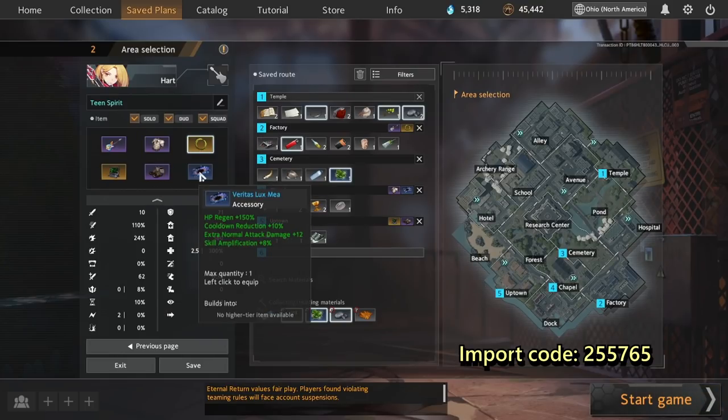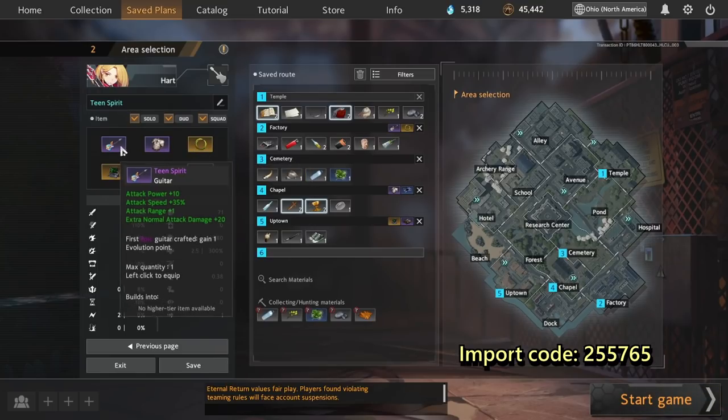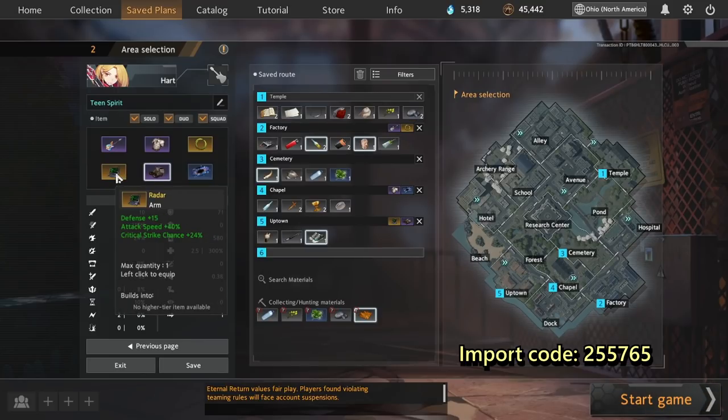The Crusader's Armor, the Laurel Wreath, and the Veritas Lux Mea provide a lot of extra Enad in addition to your Teen Spirit's 20. Your Radar and Feather Boots provide the attack speed so you can apply those extra normal attack damage bolts as often as possible.